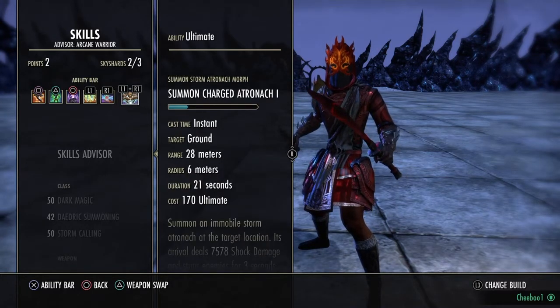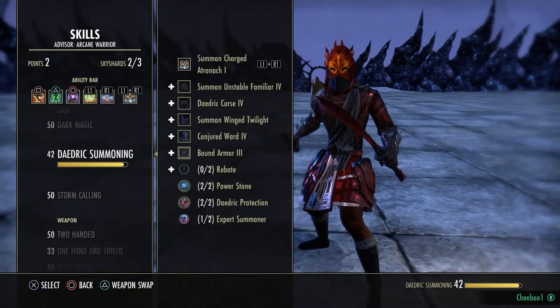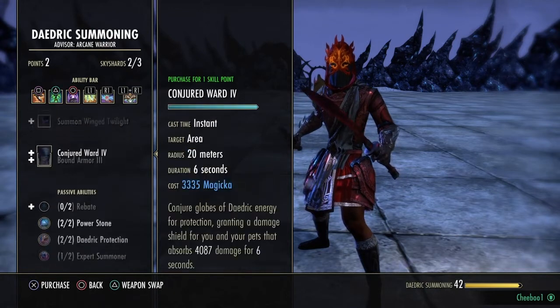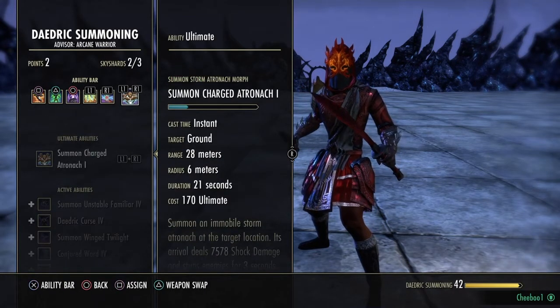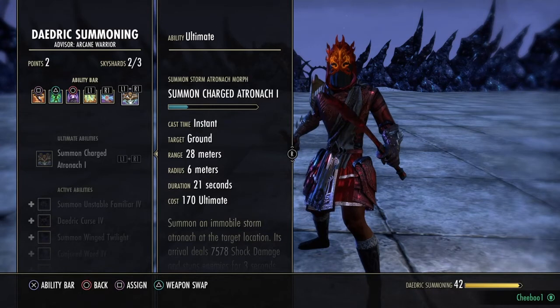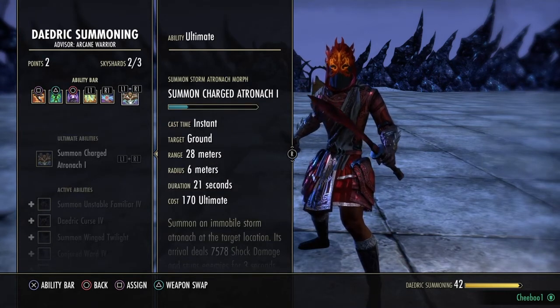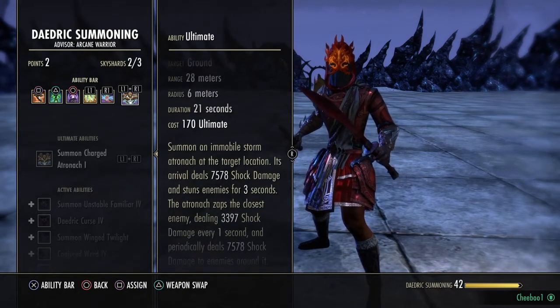The ultimate on the front bar is Summon Charged Atronach, mainly for the Daedric Summoning passive — while you have a Daedric Summoning ability slotted, your health and stamina recovery increase by 20%. Without it I was around 1390 stam recovery; with it I'm at about 1500–1600 unbuffed, or 1700–1800 with a potion. You can kill a lot of players before sustain really matters, and Dark Deal fills you back up if needed.